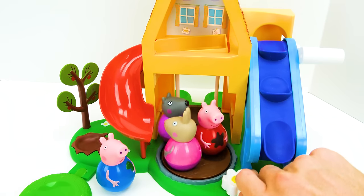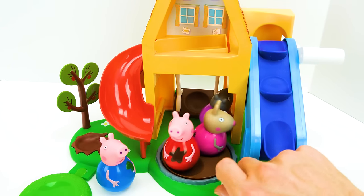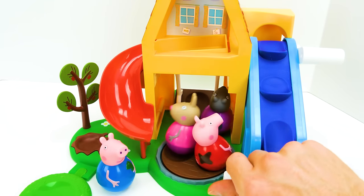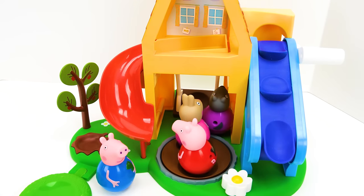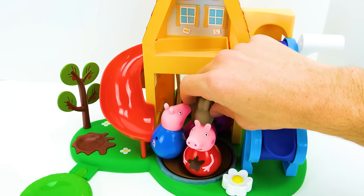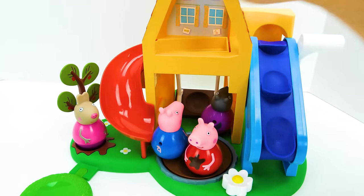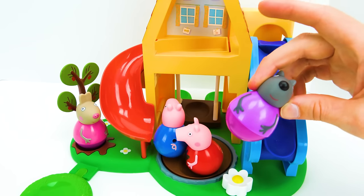Look — there's three of them on the merry-go-round. Let's spin them around. Whoa, only two can fit, so Windy Wolf fell off. They want to play some more — George wants to go down the slide, Delphine wants to jump in the muddy puddle, and Windy wants to climb all the way to the top.